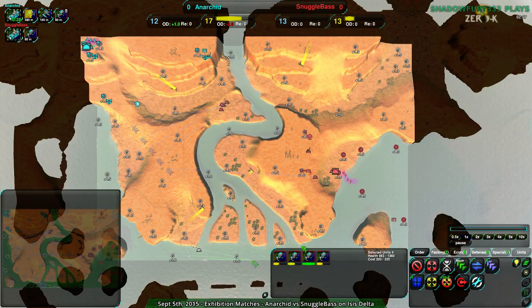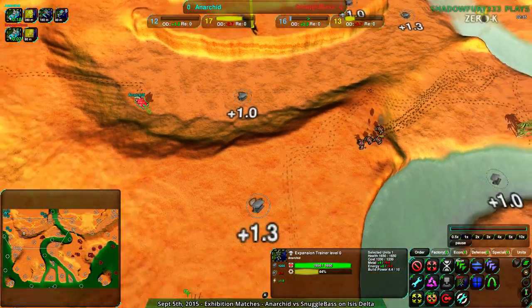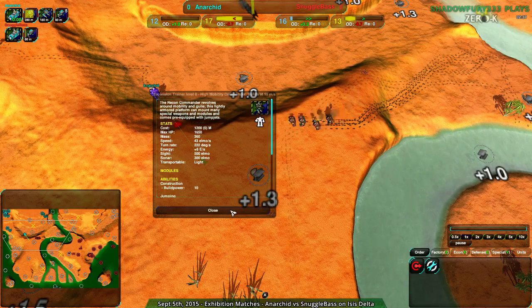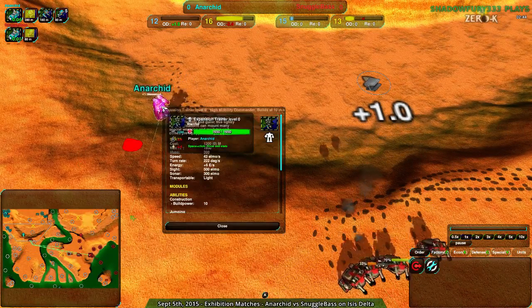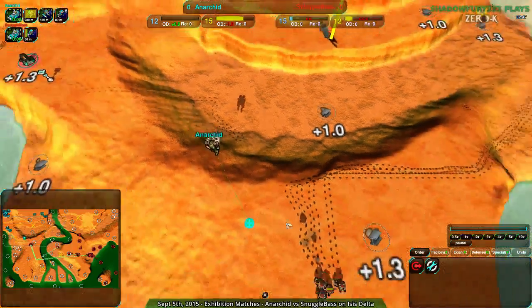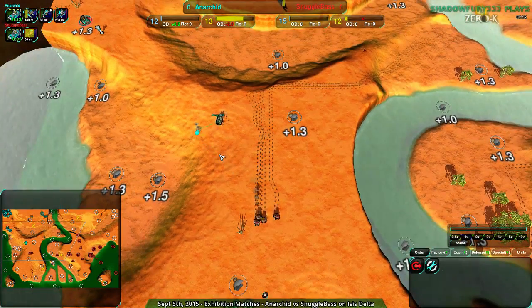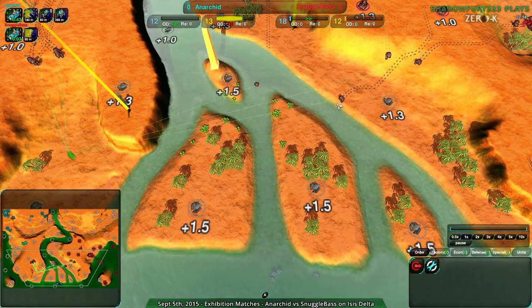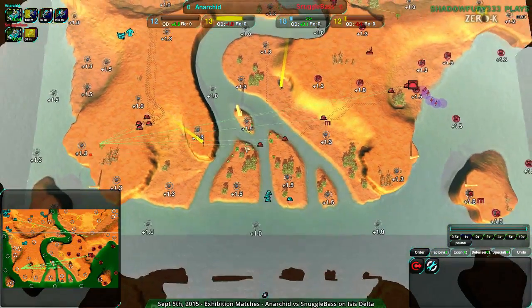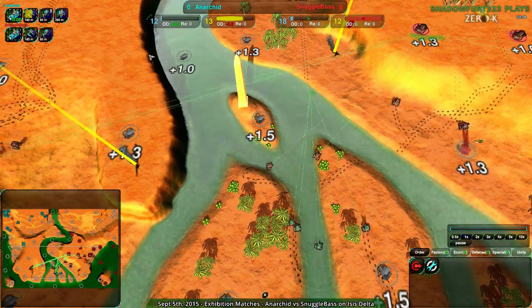Anarchid is wanting to heal up, because that's what you do in water — all amphib units heal up in water. Snuggle Base is going on that land route, which is not the best. Anarchid's Commander should be okay here; they haven't upgraded yet, but they are playing Recon, which means they're probably going for Heavy Machine Gun. Yep, Heavy Machine Gun. That's typically how players do it: Beam Laser on Support Com, Riot Cannon on Battle Com, and Heavy Machine Gun on Recon Com. The Heavy Machine Gun thing is actually a fairly recent development, but that's what the high-level players tend to do a lot.